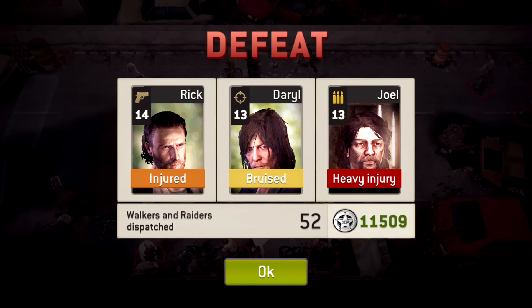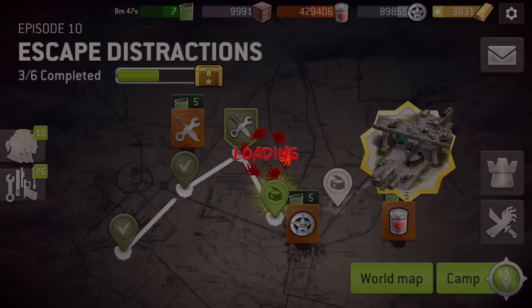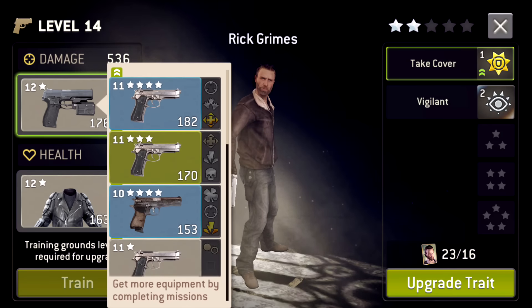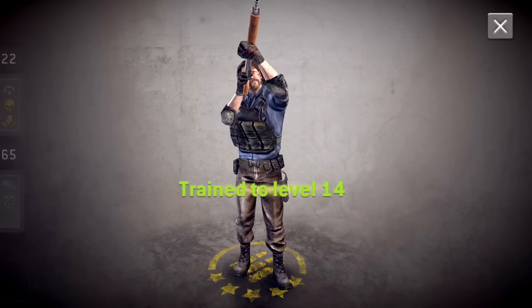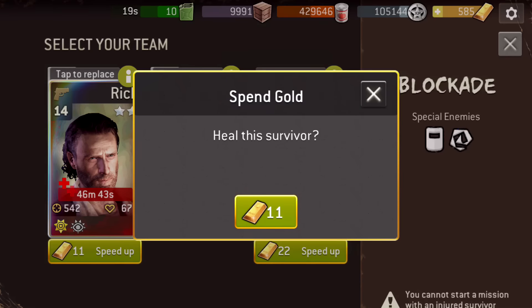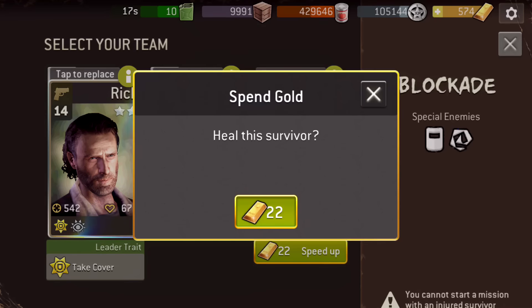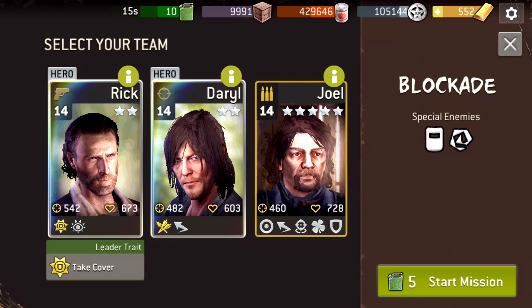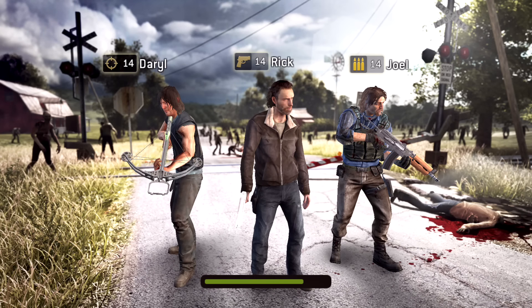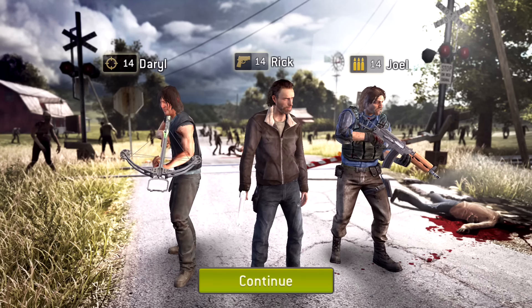We literally lost that mission again — that was so hard, that was ridiculous. Okay, I'm gonna heal my characters, switch guns so we can train. All right guys, we're gonna complete this mission. I finally figured out how to do it — I was being really stupid. We're gonna select our team, recover Rick, and Joel. It's not really easy — you still have to get through all the zombies, but I was just doing the objective wrong, which is the most important part.